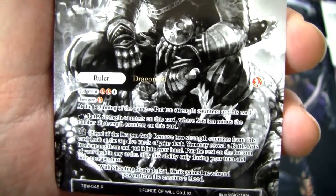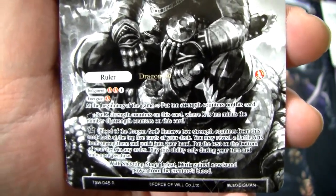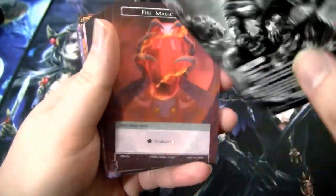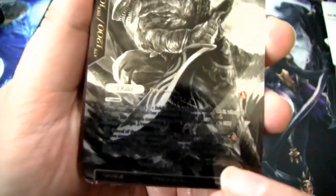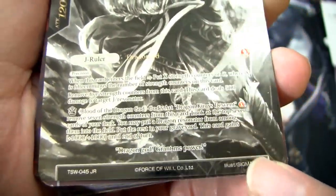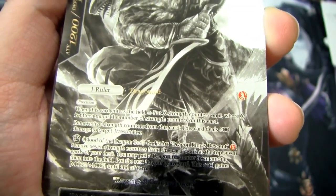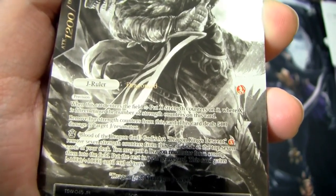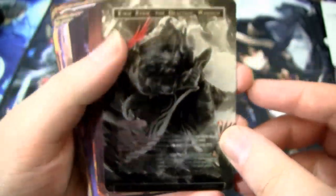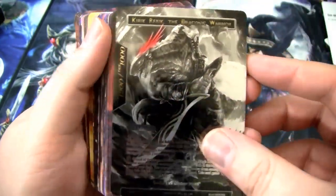You can only play that ability during your turn and only once per turn. On his ruler side, he has a released sealed ability called Blood of the Dragon God — it's a god's art so you can only use it once per game. For one fire, you can remove seven strength counters from this card, look at the top seven cards of your deck, put a dragon from among them onto the field, put the rest in the graveyard, and then Kirik gets plus 1,000 plus 1,000. So we are doing a battle art dragon synergy, and we also have a tiny little dinosaur synergy. I think he's easily the best pick for this deck.